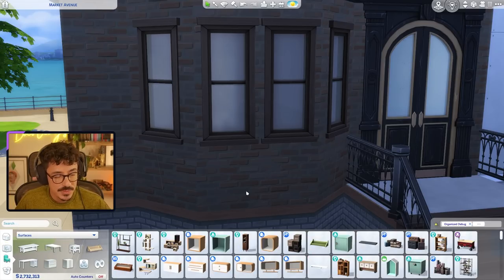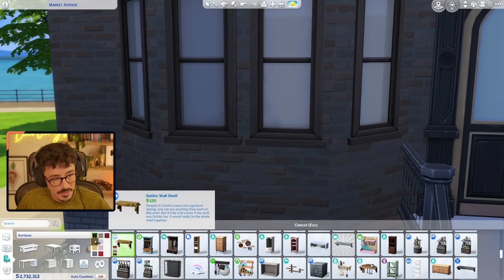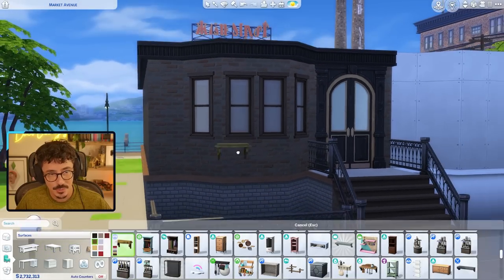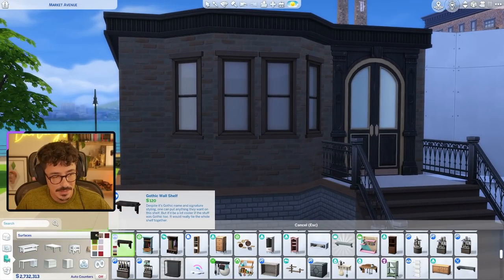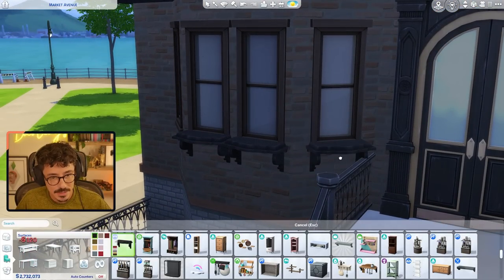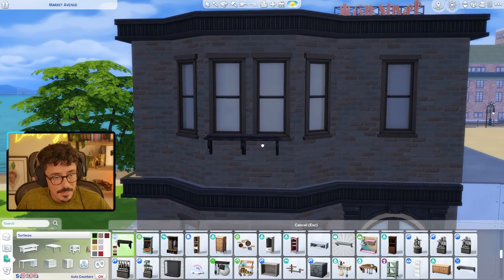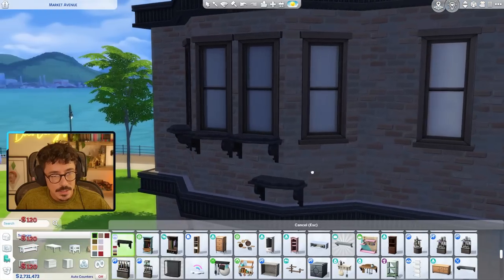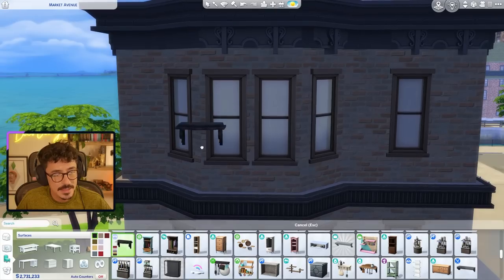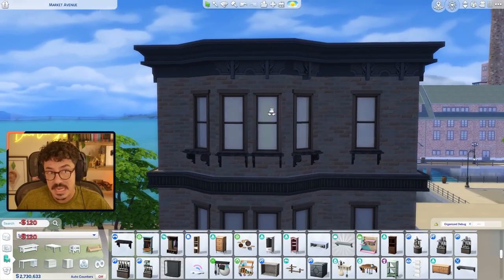So what we're going to do is put on some windowsills — I'm going to use the shelf from Vampires. I might go for a bit of a lighter colour, but that's a bit too light. So maybe we'll have to stick with the black. And I'm going to put these all the way up — that's slightly cutting in on that one but we're going to forgive it. I'm going to put these just to act as some lovely little details on the actual window ledges themselves. And I think what we're going to do is also use some corbels underneath the friezes — that will just give a little bit more extra detail.